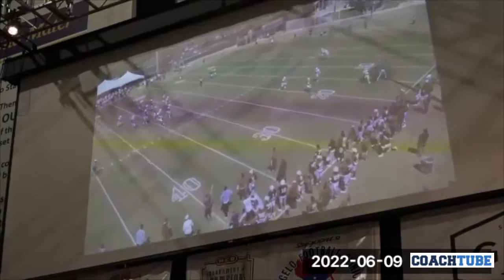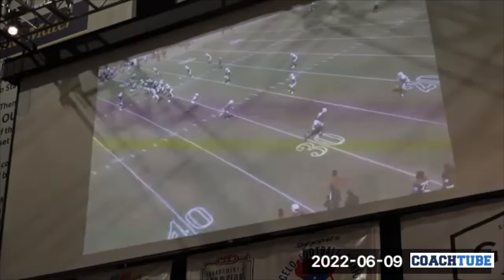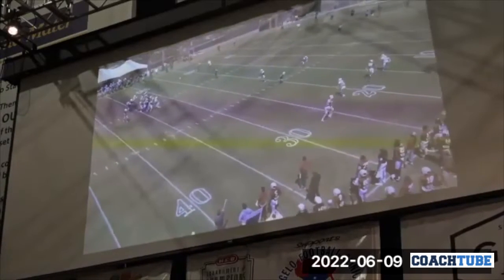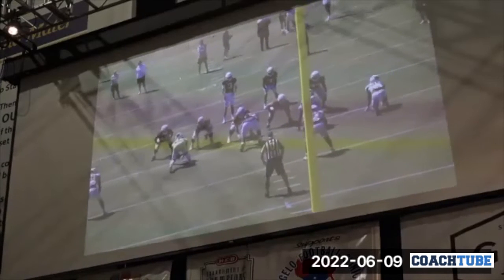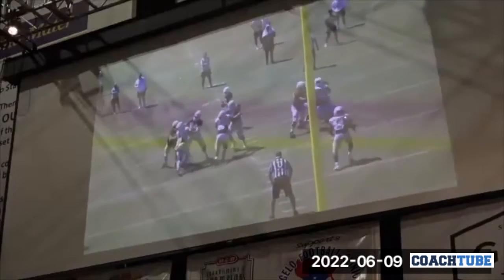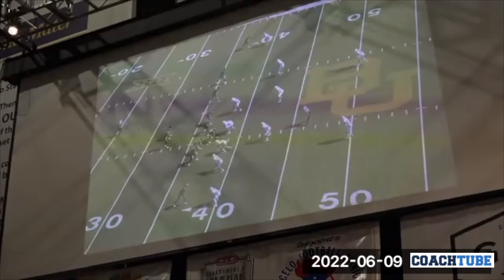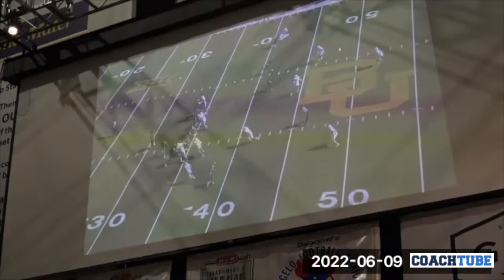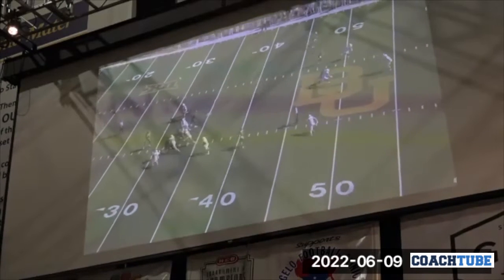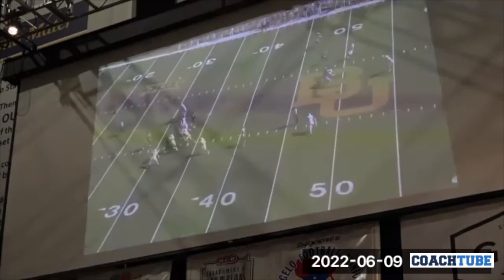Nice job by the corner right there. Same thing, zeroed out on the backside. You see the backers adding on right there. The corner needs to keep going and blitz like he wants to — but you see what happens. It will get cut loose. It turns into four to a side if we add the backer, which we showed if he blocks. I'd probably talk to our nickel too much about it right there, showing him that Clemson and Notre Dame clip of the guy getting run by. So my man is freaking running for the pylon, and that's the only thing he's thinking about defending.